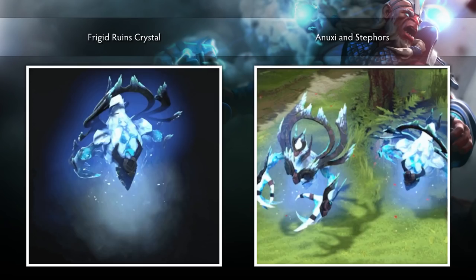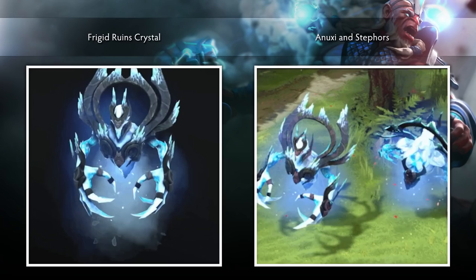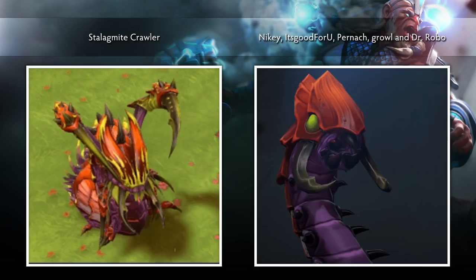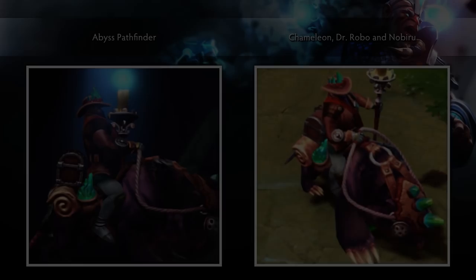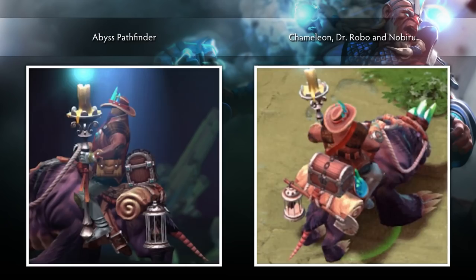The Frigid Runes of Rift Shadow set for A.A., created by Anuxi and Steffors. The Stalagmite Crawler set for Venomancer, created by Nike, Dr. Robo, Growl, Parnash, and It's Good For You. The Relics of the Magma Tribe set for Batrider, created by Hunter and Hunter Gambit. The Abyss Pathfinder set for Chen, created by Chameleon, Dr. Robo, and Nobiru.